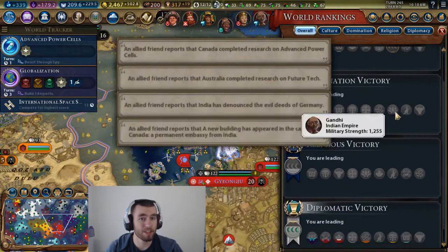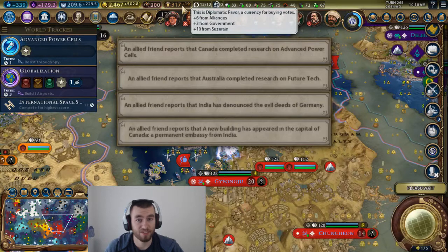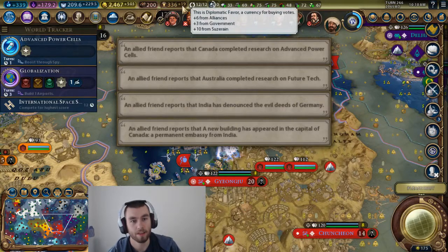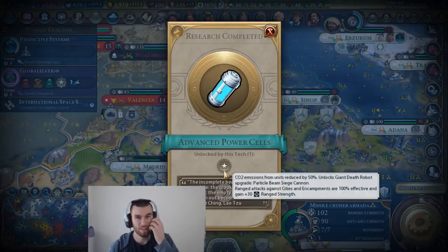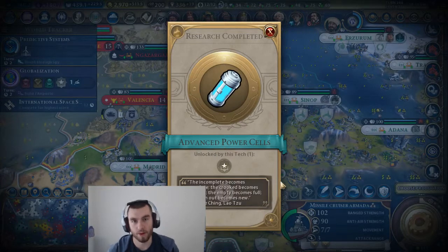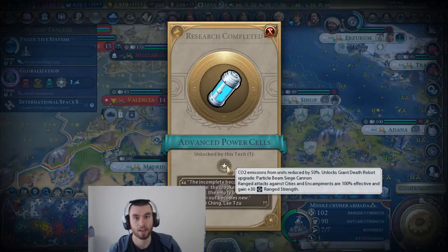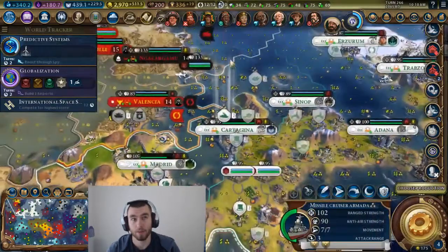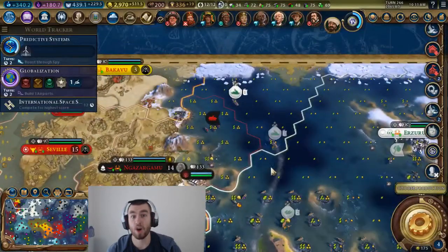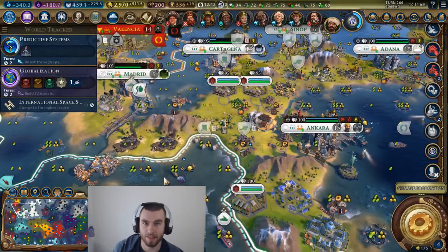I also think it balances the game out because you can get some pretty strong tiles in Civ 6, especially with farming, where you can put farms in that little triangle from feudalism and they all produce more. Then you have a flooded river, it produces more, then you get replaceable parts and your farms produce more. All of a sudden your three farms on the floodplain river produce more food than all the tiles did at the beginning of the game. So I think it kind of balances out that way.